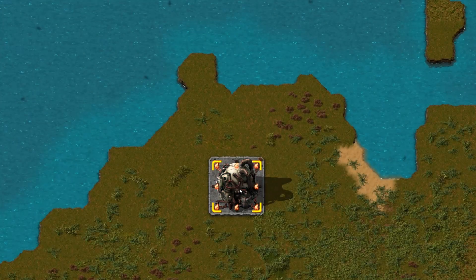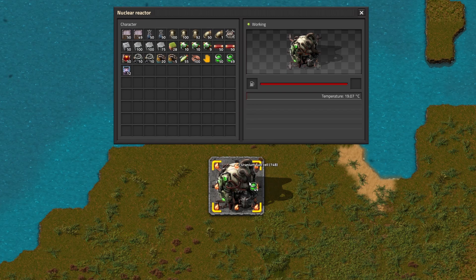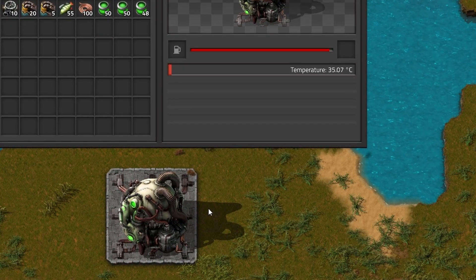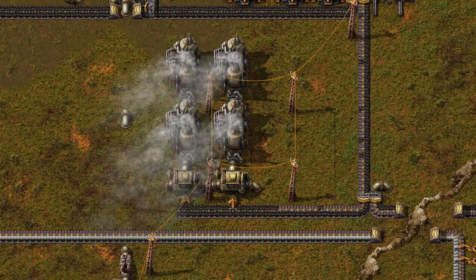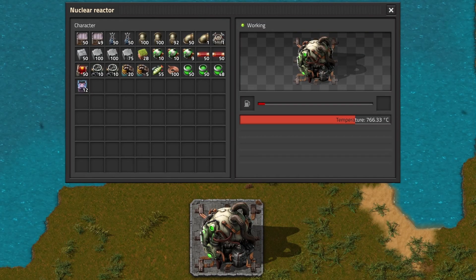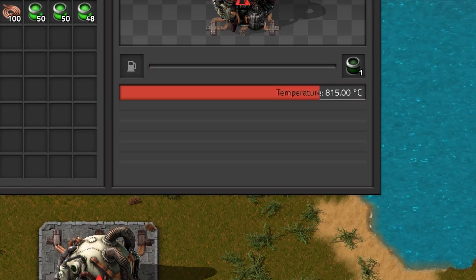Let's start with the most important part, the nuclear reactor. Inside a fuel cell, a controlled nuclear fission chain reaction produces heat for exactly 200 seconds. Unlike other entities in the game that burn fuel, the chain reaction cannot be stopped until the fuel cell is depleted, regardless of the load or temperature. At the end of the fission process, a used-up uranium fuel cell will be generated.